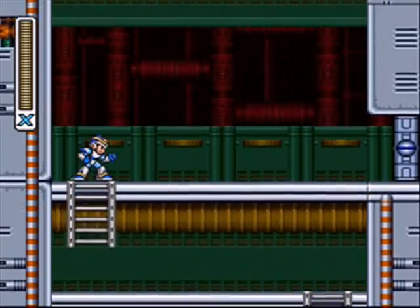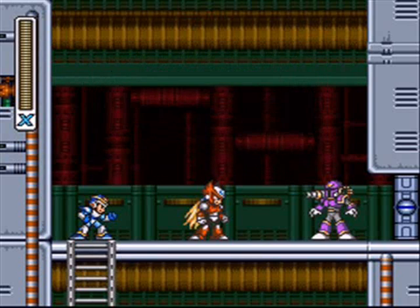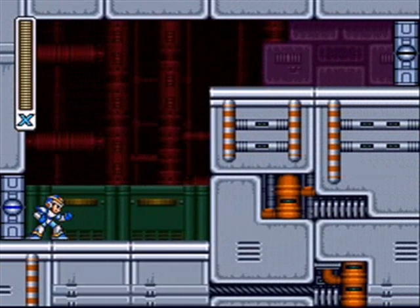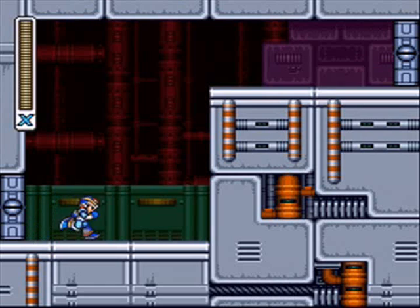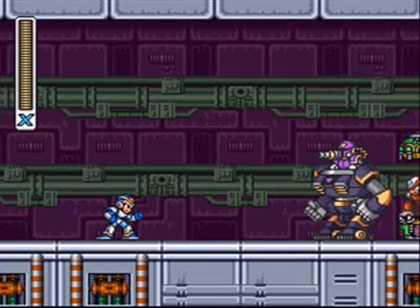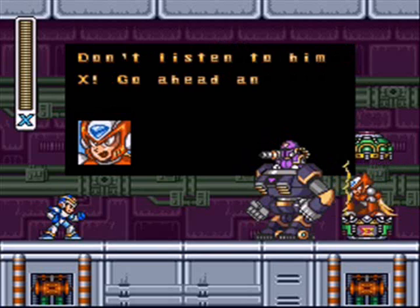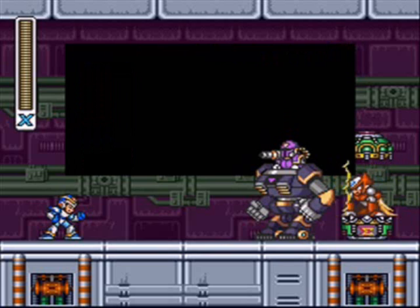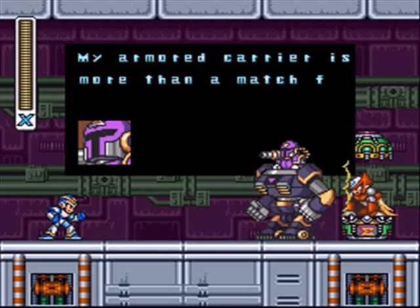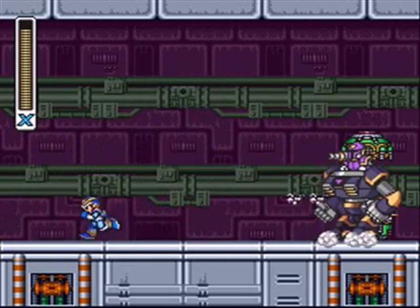Time for some plot! Big Bad Vile and Zero! Zero tells X to stay back and that he'll take Vile on. Zero, maybe we should team up and fight him together? Vile threatens to kill Zero if X doesn't back down. Zero tells X to go ahead and blast him anyway. Vile insists X knows he can't defeat him, and that his Armored Carrier is more than a match for X's ancient weapons. Alright folks — we got upgrades from Dr. Light, now we can take out Vile, let's do it!